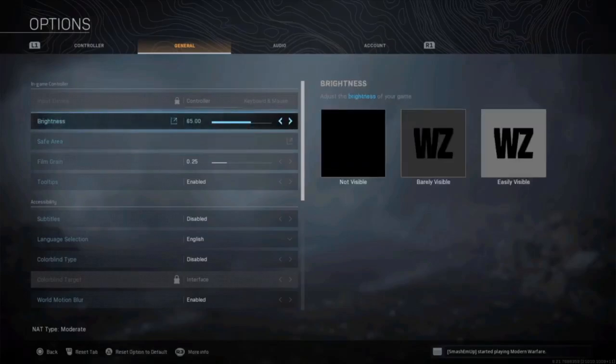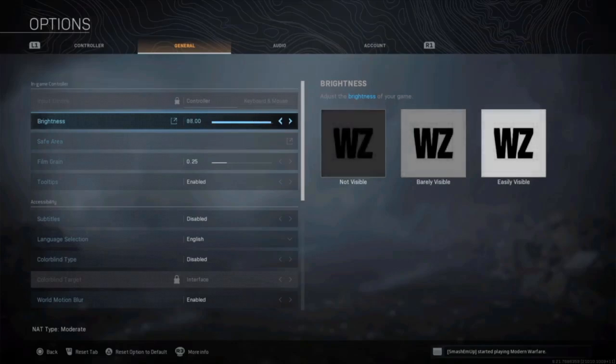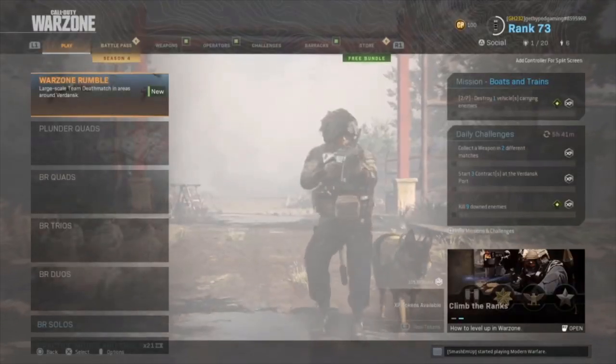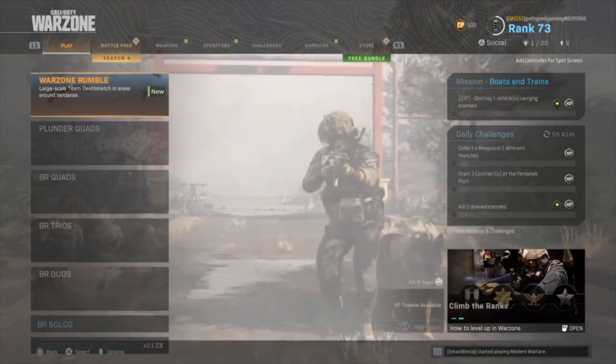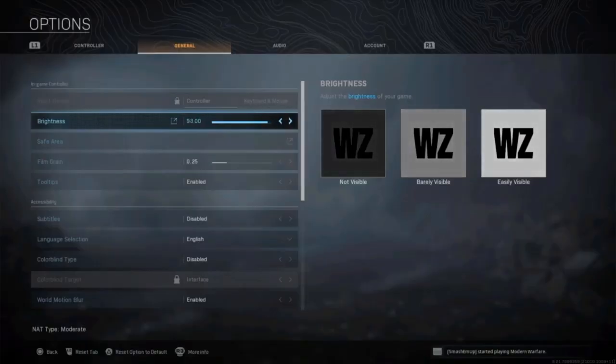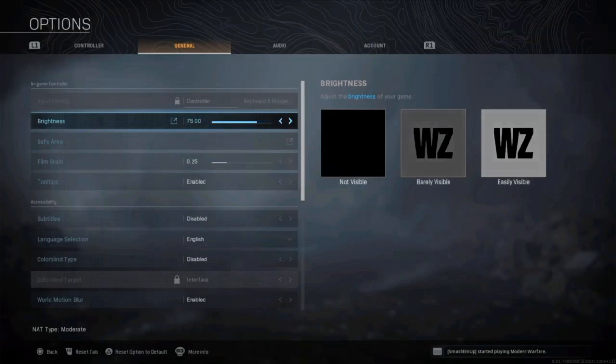Once we're in the options menu, there are five different items we're going to want to look at. The first one is the brightness, and you want to make sure this is not put up to 100. Warzone does a great job of having glare effects and making the sun as realistic as possible — as you can see on the loading screen, it's way too bright. Bring this down to where the middle block is barely visible, the left block is not visible at all, and the right block is visible. Tune these settings to your TV so you have a clear view of everything in the Warzone map.